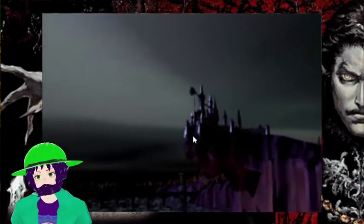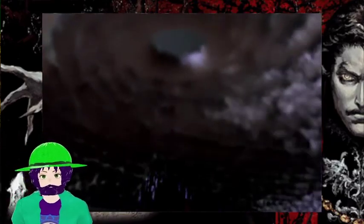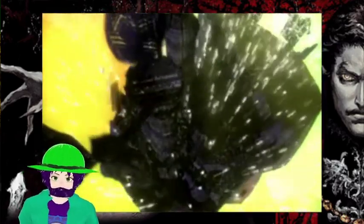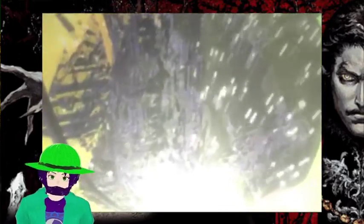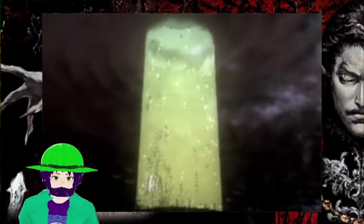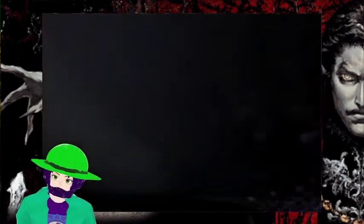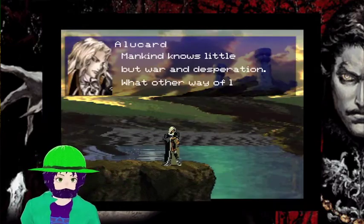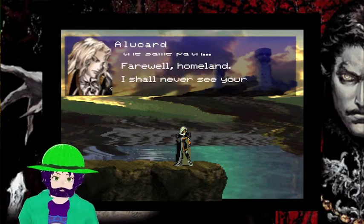All right, Richter — there are four endings. Oh man, that was different. But yeah, Richter is fucking badass — one of the more powerful, second only to Julius in the power department canonically. His item crashes are total bullshit. Raining holy water on your enemies is kind of devastating when they're weak to holy damage. Mankind knows little but war and desperation. What other way of life did Belmont know? Farewell, homeland — I shall never see your beauty again.